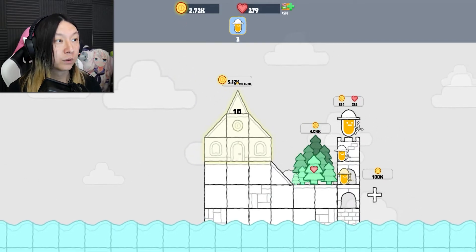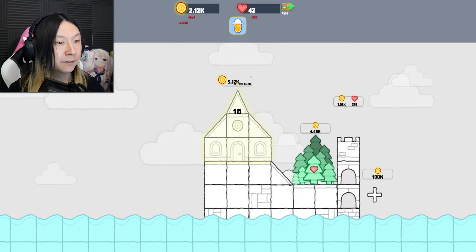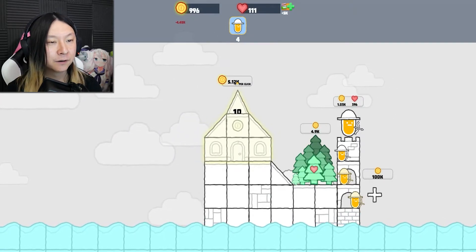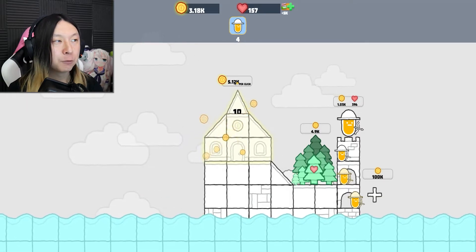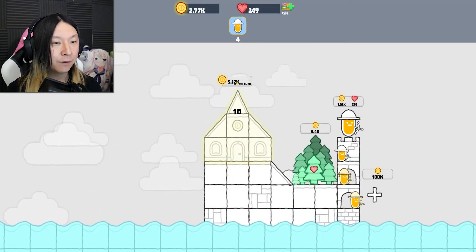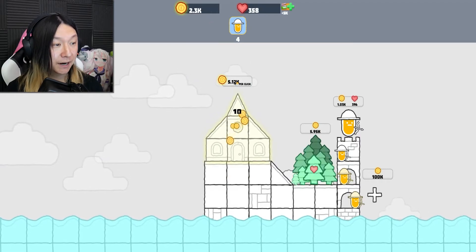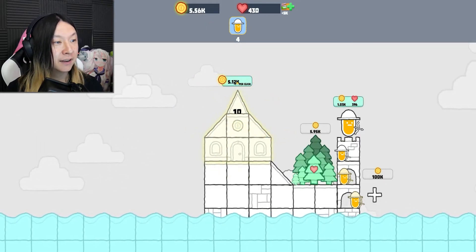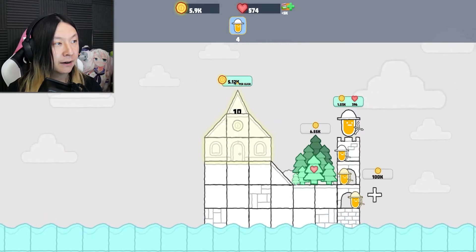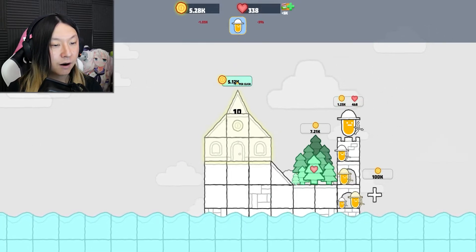At this point we're making about 300 gold a second — there's a lot of gold going into our bank account. We're able to buy a fourth archer — that family of archers has gone into the family business together, so cute! Clicking at 10 gold per click, I'm maybe generating 100 gold doing that every now and then. It's not really effective — I'm going to make my finger tired without making any real difference — so we're done with clicking.